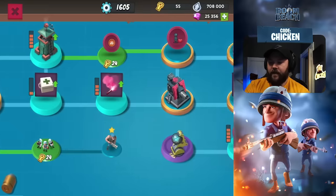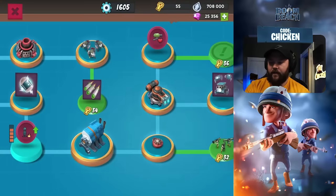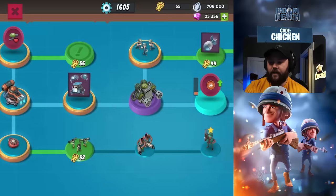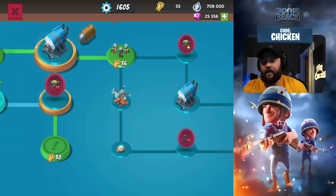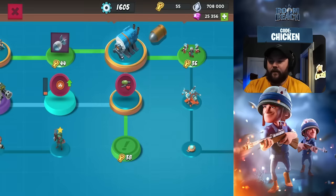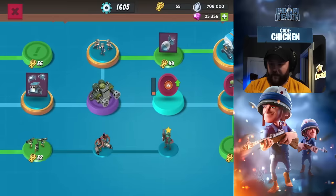Moving forward from there, I stayed on the middle path and went straight to 4ERs. Then we went up through boom mines, critters, machine gun, riflemen, and then back through building health, and then went to HQ5. The next plan is we want to get to shock mines to help slow down the seekers, because if you don't defend against the seekers, you're really just going to lose every time you match up with them.